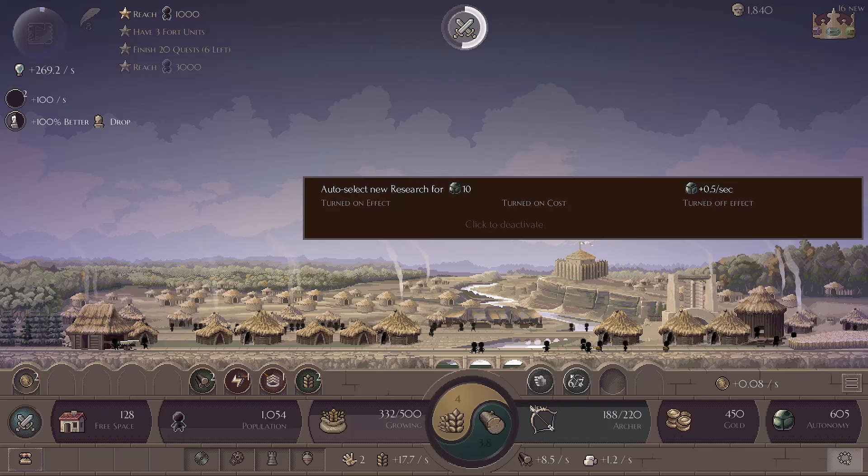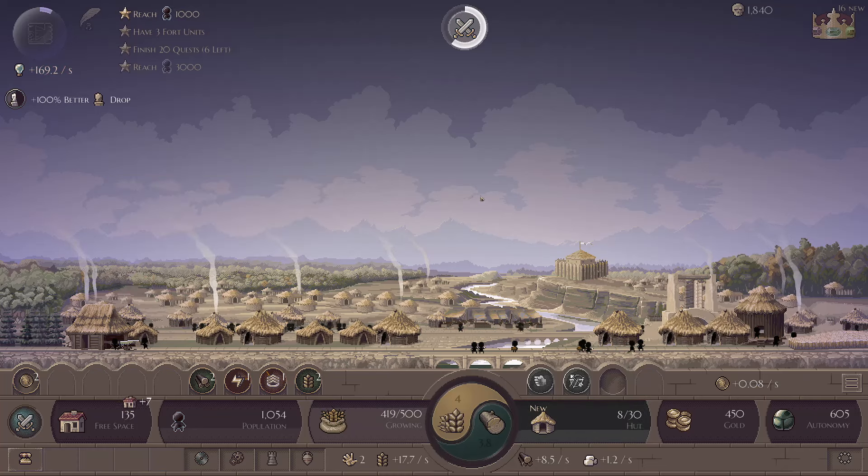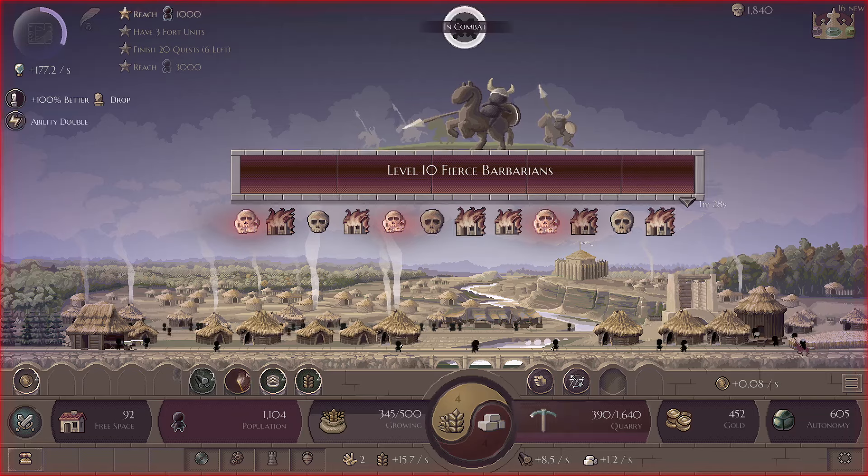We'll put the autonomous research back on now and we'll get that quarry built. This will require me to have to click away at this to actually get it. But once we've got it, we should have that much stone coming in that pretty much everything after this that requires stone — we can just have it automatically do it because we'll be getting that much in.